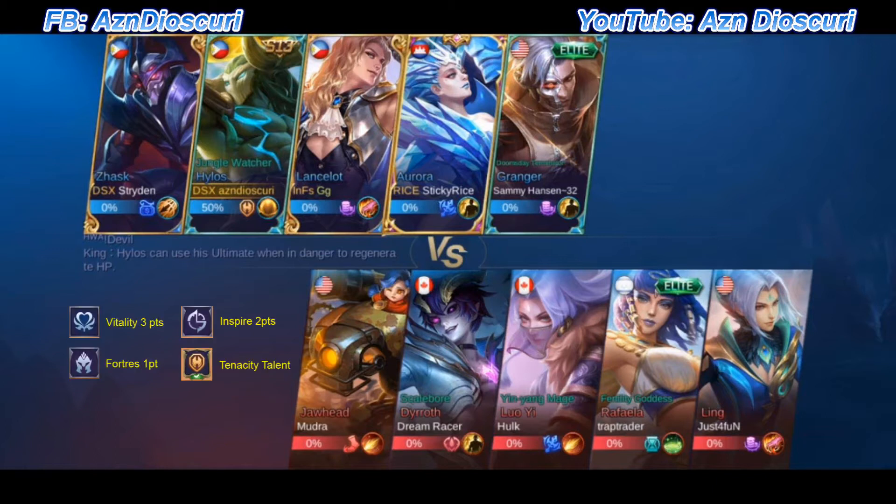I'm using the tank emblem with Vitality at 3 points, Spire with 2 points, Fortress at 1 point, and the Tenacity talent. I focus more on HP. You can put more into Inspire if you want more of a cooldown build and still spam the third skill. I wanted Fortress for a little more physical defense. And Tenacity — if you're under 40% HP it increases your armor and magic defense stats.